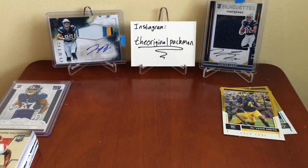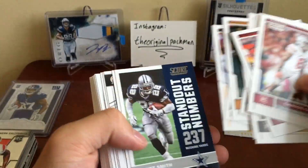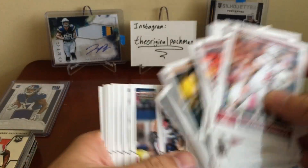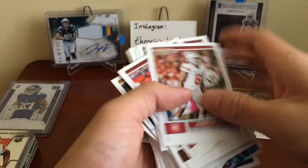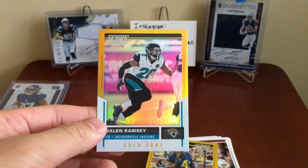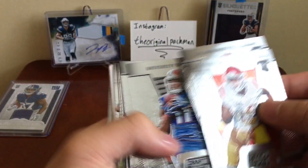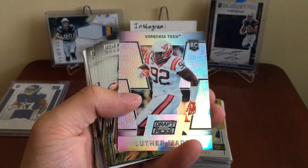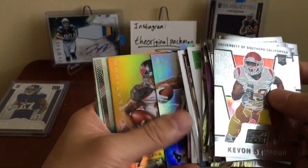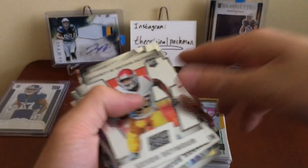So another football crate — two straight hitless ones. Flipping through all the stuff again, nothing too special. Just plain Score. We got two numbered cards: Deveon Smith and Jalen Ramsey. Out of the other stack, all our Prism cards with the purple flash — Travis Benjamin, Luther Maddy, gold Mike Evans, Nelson Aguilar rookie, Tyler Lockett rookie — and yeah, that's pretty much it for this month's crate.